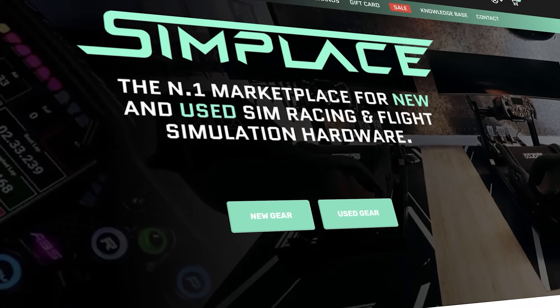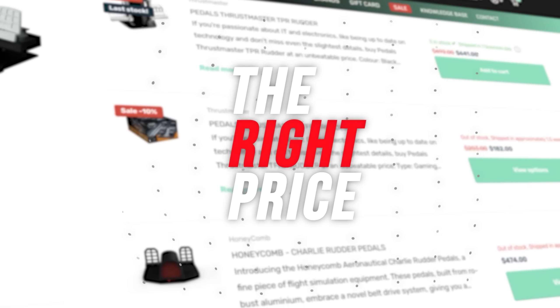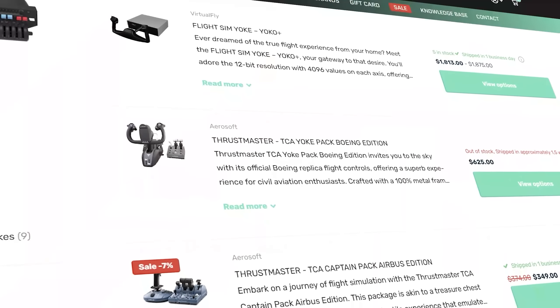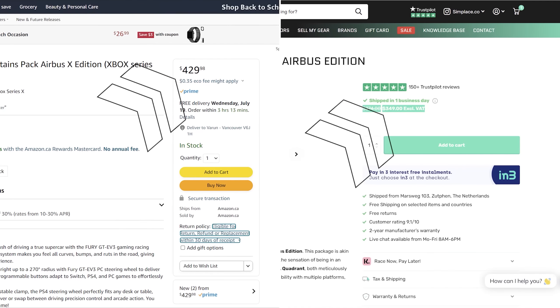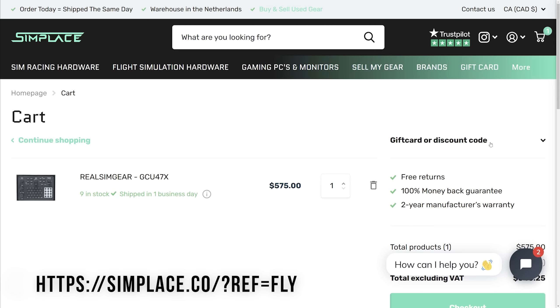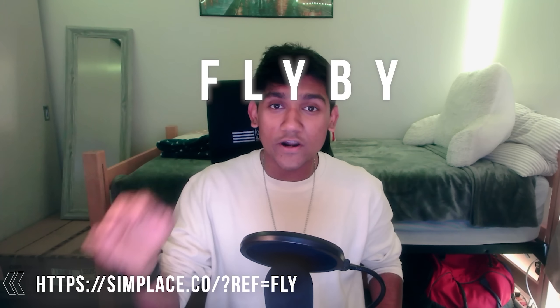Before getting further ahead in the video, I ask for less than 60 seconds of your time to tell you about Simplace, the largest flight simulation peripheral marketplace in the world. As a flight simmer, finding the right yoke, throttle quadrant, or rudder pedals at the right price can be quite overwhelming, but Simplace offers a massive catalog of products from trusted developers such as Honeycomb and Thrustmaster. They often have sales and shipping discounts as well. They also have an integrated marketplace where you can sell your flight sim gear or purchase second-hand items for far cheaper prices. Use the link in the description and code FLYBY at checkout to earn a further 6% off your entire purchase.